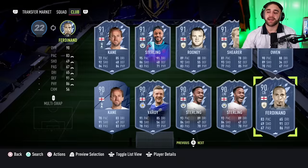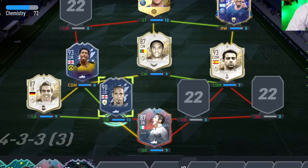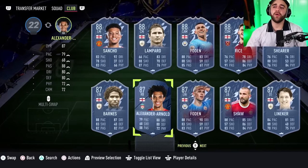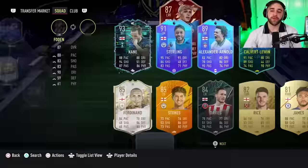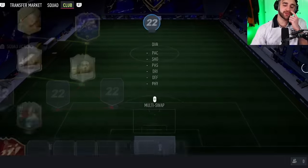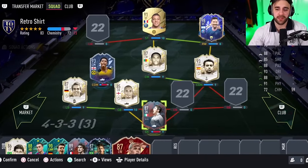If we want a retro card we could do Rooney - that wouldn't be bad. We already have a lot of strikers. We could do prime Ferdinand - it's about time we secure our first center back. Actually, I already own baby Ferdinand - what's the point of buying the prime when you can just use that one?